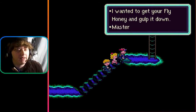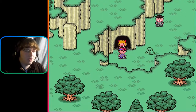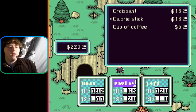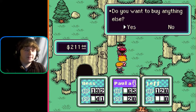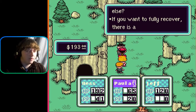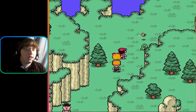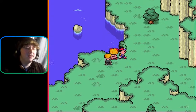I wanted to get your fly honey and gulp it down. Master Belch and I love fly honey. Wait a minute — isn't this Saturn Valley? Like the Mr. Saturns! Like the ones you throw in Smash Brothers and then you go 'heh.' They're adorable. I want to be a Saturn. These are some really narrow little passageways. There's a protein drink — Jeff takes it.